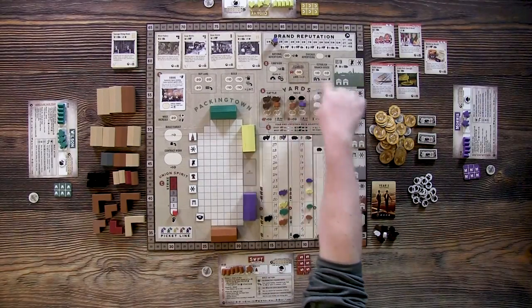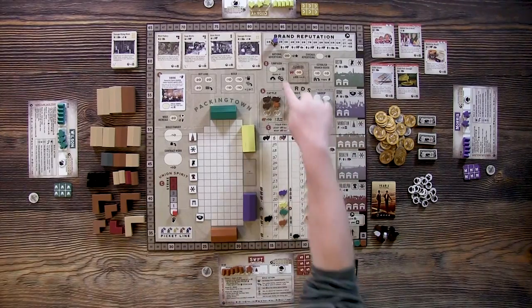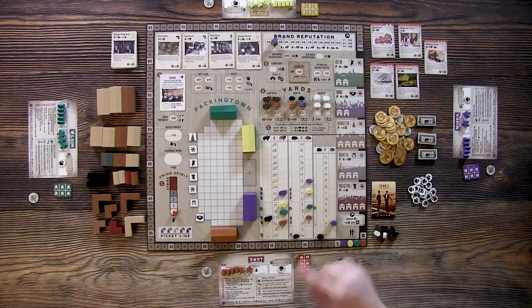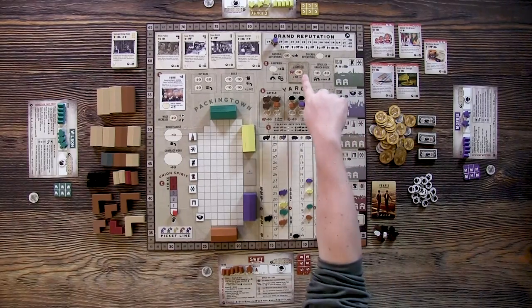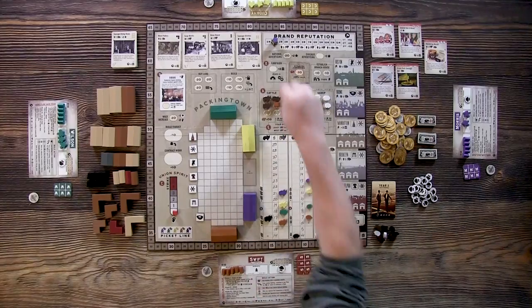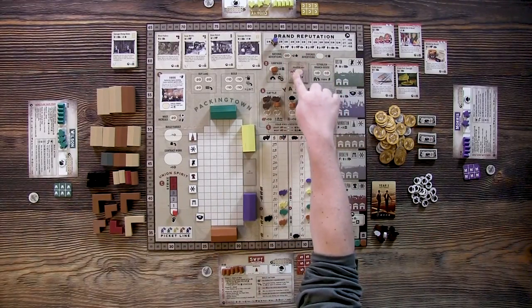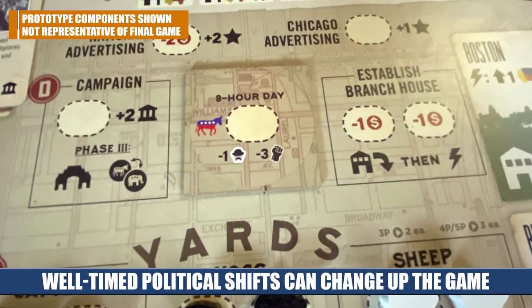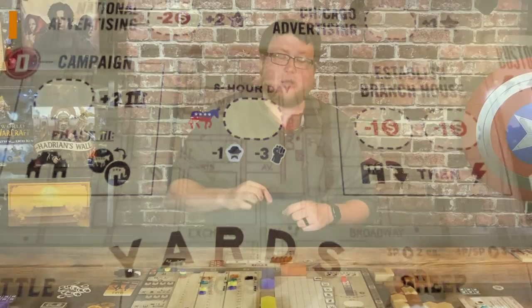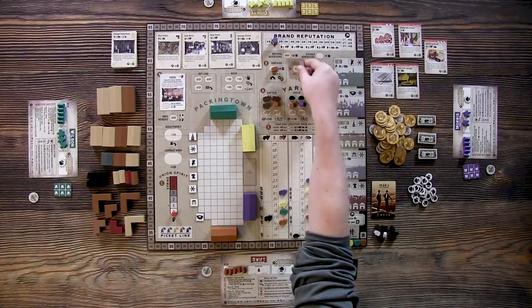Right above the yards are the campaign spaces — the political spaces. You can place a worker to change the political party in charge, build a branch house in a distant city, or place on whatever political party is available. Right now it's the Republicans: you can pay $3 to place two branch houses. If someone used the campaign space they could flip it to the Democrat side, which gives the eight-hour day action. The eight-hour day lets you lose your low morale tokens, which you accumulate various ways and which cost you points at the end of the game. It also lowers union spirit. However, players without low morale tokens might want to keep it on the Republican side.